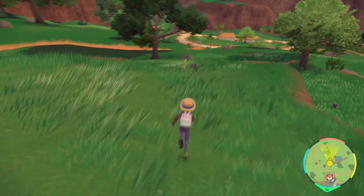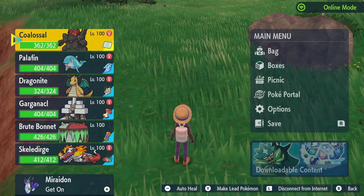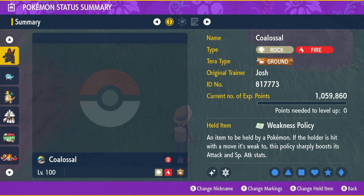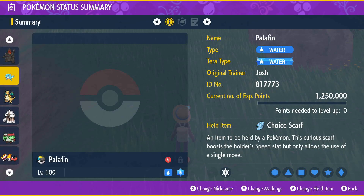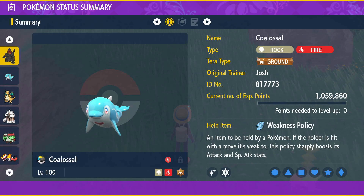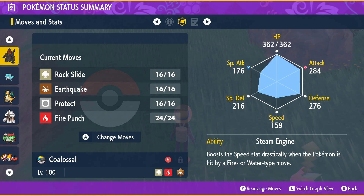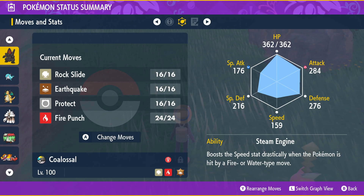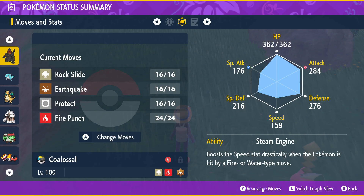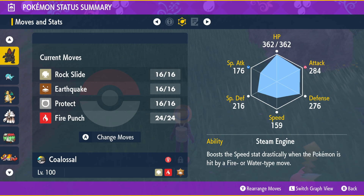It's currently very hot in the UK, so I feel it's an appropriate time to run this team with Colossal and Palafin. Colossal has the ability Steam Engine - when Colossal gets hit by a Water-type or Fire-type move, it gets plus six Speed instantly, basically quadrupling its Speed stat. Right now its Speed stat is base 59.